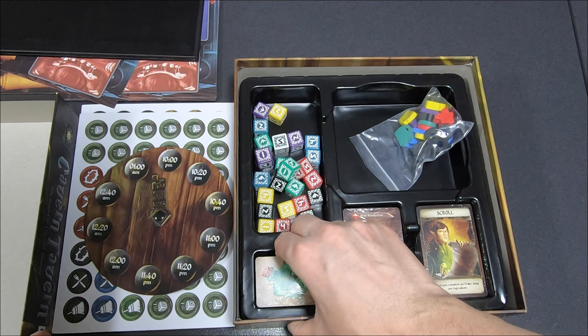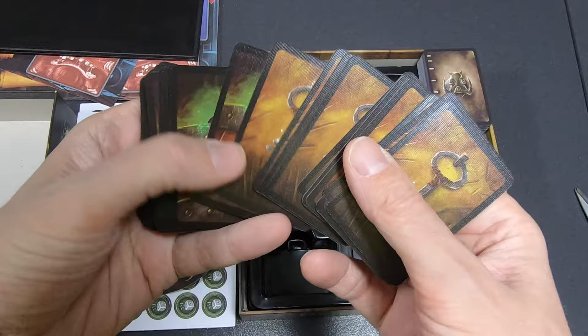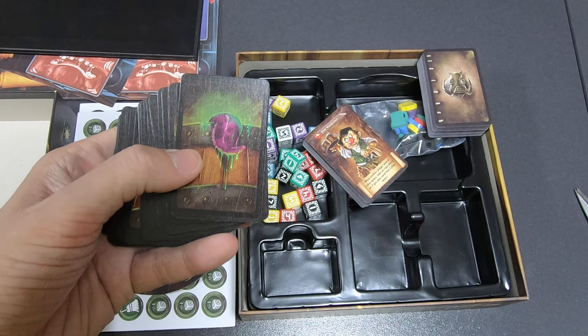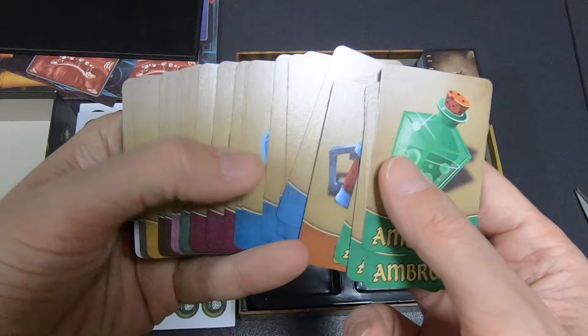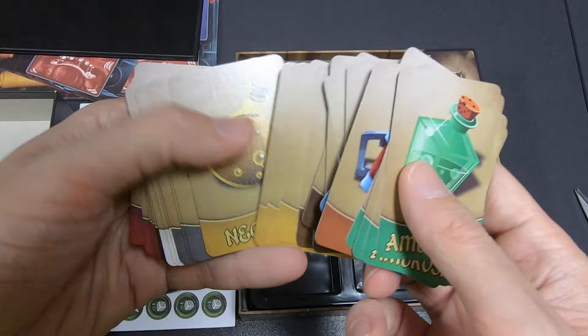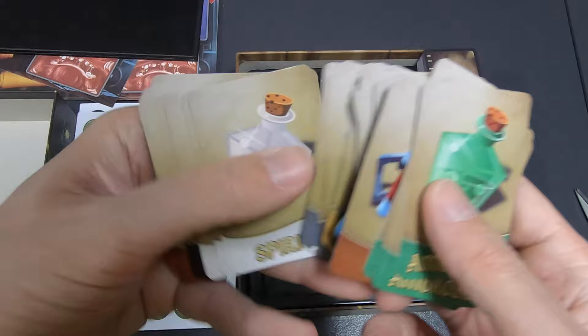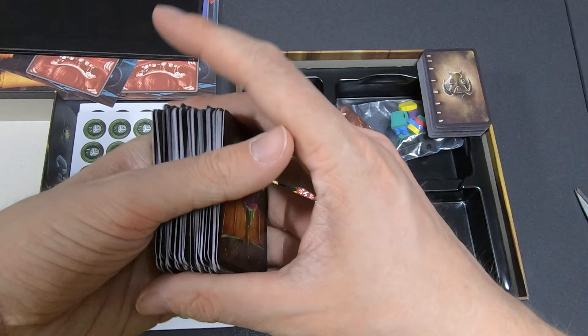Let's take a look at the cards — I'll open all the decks. Starting with the smallest deck: we have a bunch of keys, and the rest seems to be brewing cards, so the drinks. Here we have Ambrosia, Beer, Elixir, Fruit, Herbs, Liqueur, Mead, Nectar, Rocks, Spirits, Syrup, Wine, and a Magic Potion. Maybe 'rocks' means whiskey on the rocks.